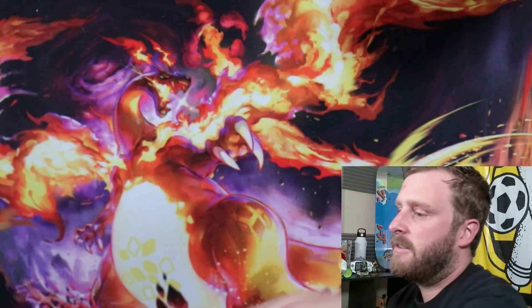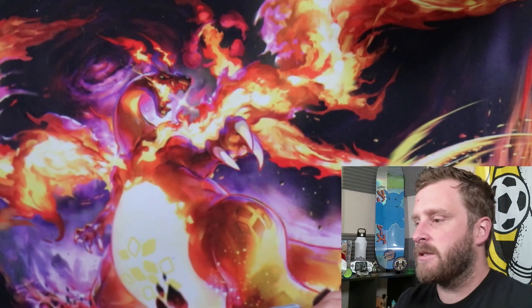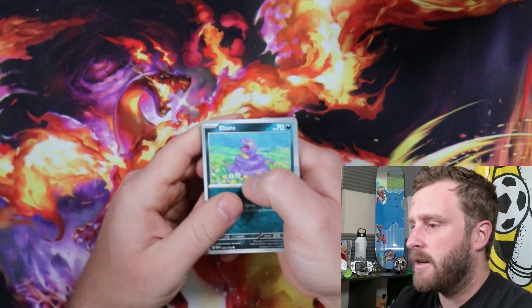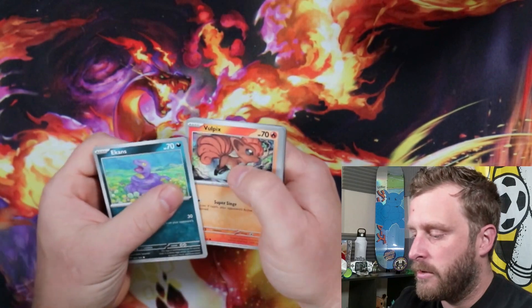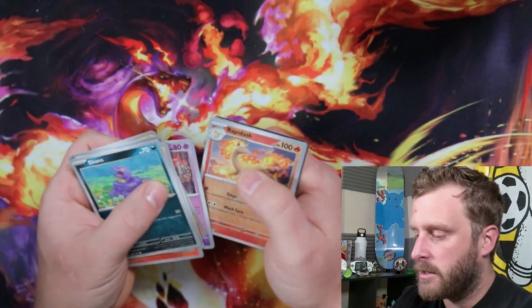Hell yeah, let's go! Let's keep that momentum going — I want to get some big hits. We got Ekans, Cubone, Vulpix, Koffing, Machoke, Dugong, Hitmonchan, Haunter, and Rapidash.